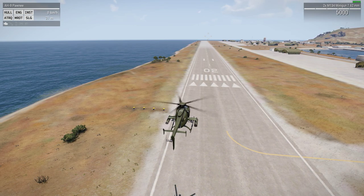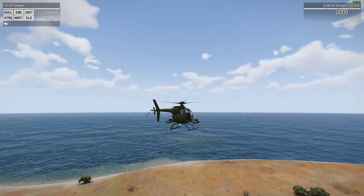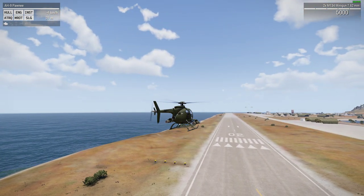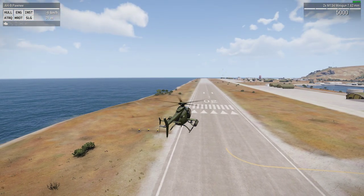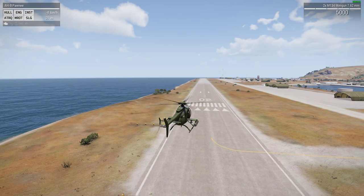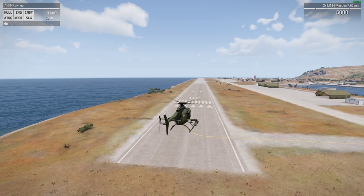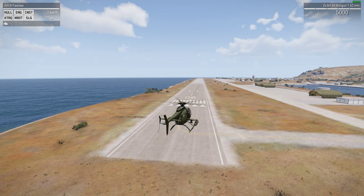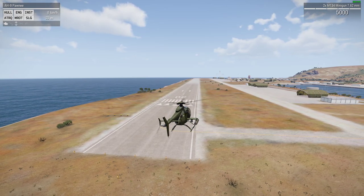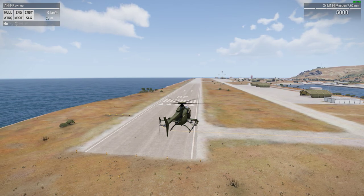The pedal controls — Q and E — only really work effectively when the helicopter is moving very slowly. Q spins us anti-clockwise, E spins us clockwise. When the helicopter is moving fast, the pedal controls don't turn it the same way; instead you bank like an aeroplane. So let's go into auto-hover with X, then practice moving to the left and right. Press X to come out of auto-hover and press D — the helicopter tips to the right and starts moving right.